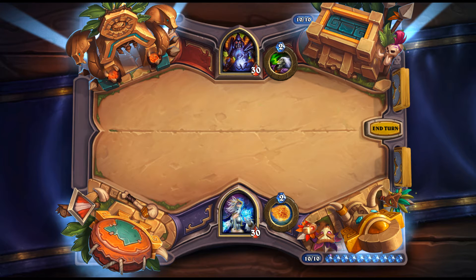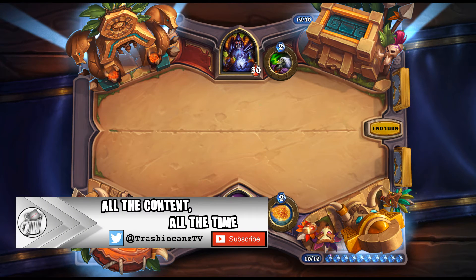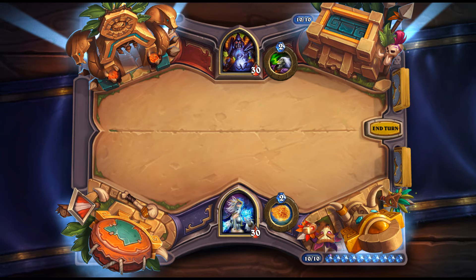Welcome back to another episode of the Hearthstone Report. This is going to be a long episode because today we're going to have all the remaining cards from Rastakhan's Rumble revealed and reviewed throughout the entire week. They were all released — if I didn't miscount, it's 68 cards. But there is some other quick news we have to get through first.